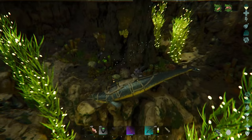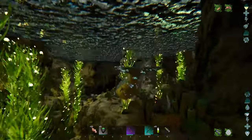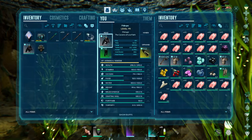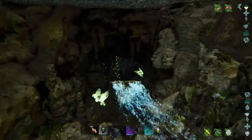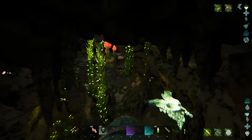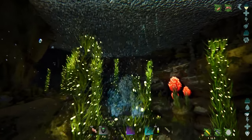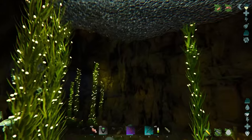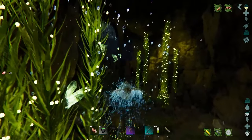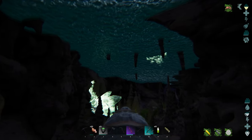Right here it is — this is the Artifact of the Brute, right there. You can only carry one at a time, so once you have that, all you do is turn right back around. Make sure you have your scuba tank on, and then follow your way right back out just the way you came. I'll show you the path so you guys know exactly the direction you need to go — I go out this way.